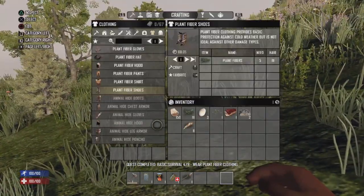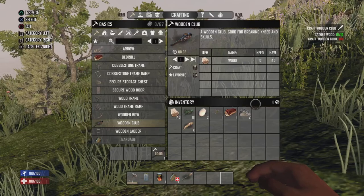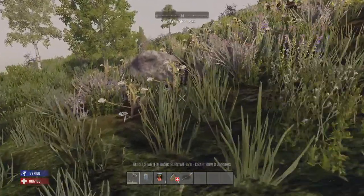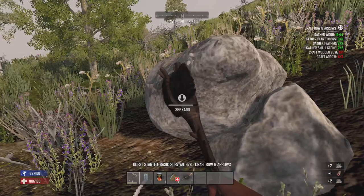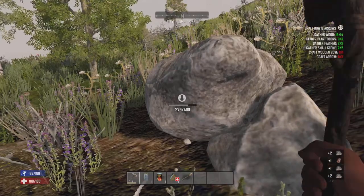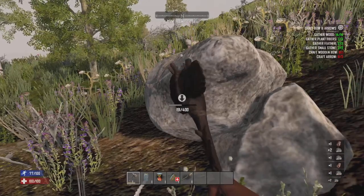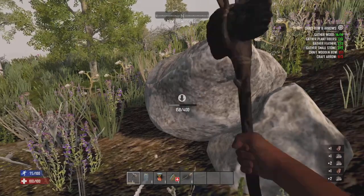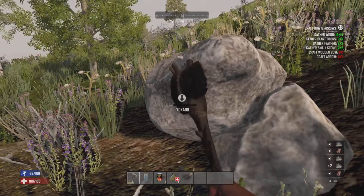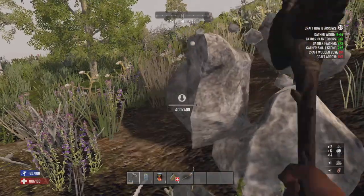We got our plant fiber. I'm going to immediately scrap this club because I am not using the club, or sledgehammer, or any melee weapons that are not bladed. I'm only using the bone shiv, the hunting knife, or the machete. I'm also only going to be using the bow, the crossbow, and the hunting rifle — the hunting rifle makes a lot more sense for a hunter.